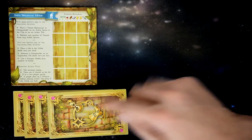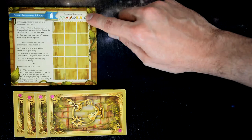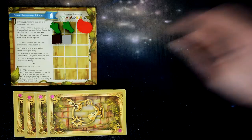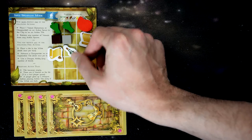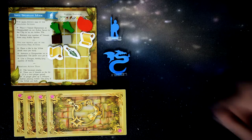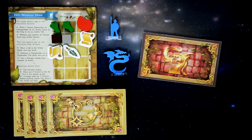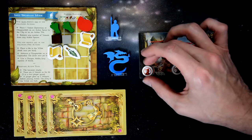Now that each player has their action tiles, let's finish player setup. Each player receives their starting resources: two vegetables, one meat, one wood, one stone, two wisdom, and a weapon. Each player also receives one dragon rider and one spearman. Then shuffle the dragon card tiles and deal one dragon tile to each player to start the game, along with the starting dragon ability markers for that dragon.